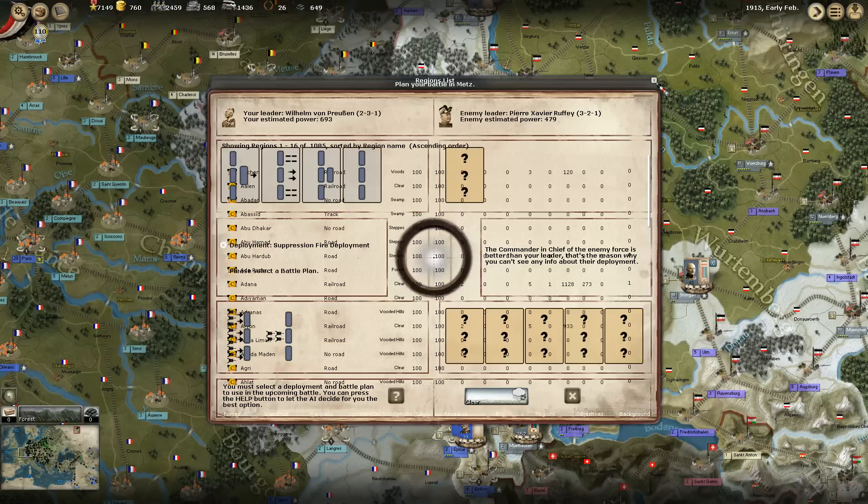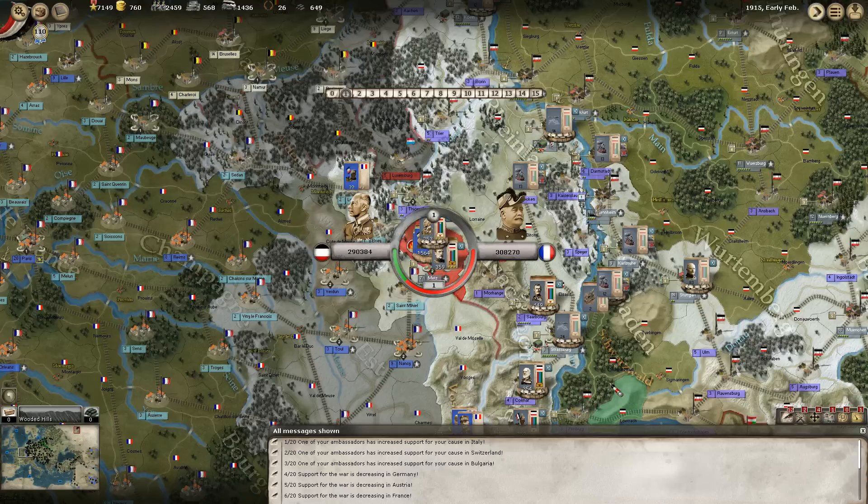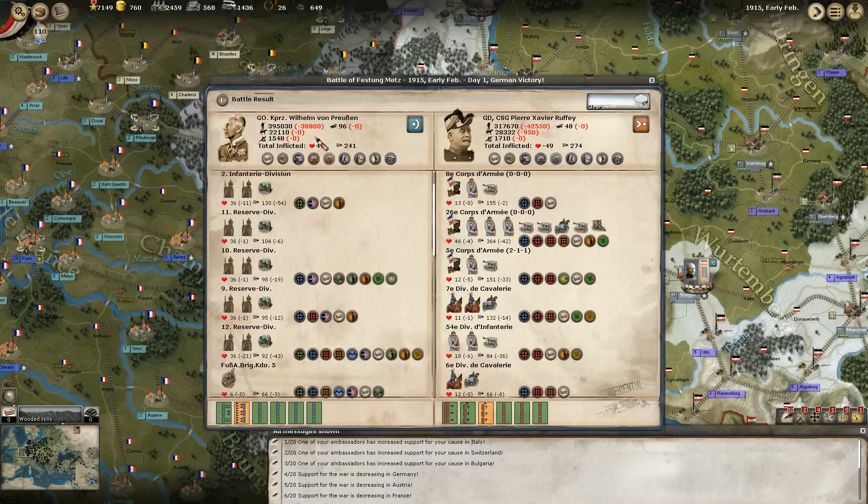On the French front again, at the Fortress of Metz - you know how this is going to go. It looks like they made an assault during the battle and went into point-blank range. This time they managed to get really close - very, very close. We lost a lot of people that time, just slightly under their 42,000-some casualties.